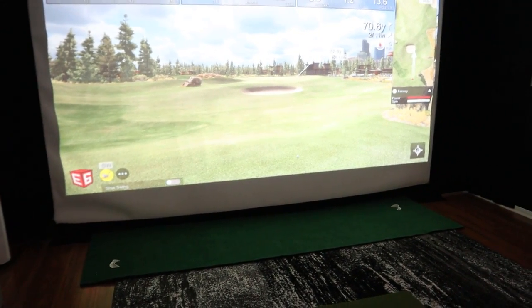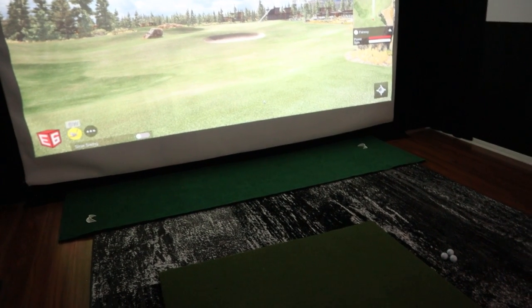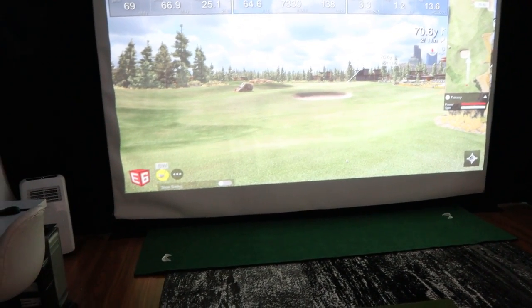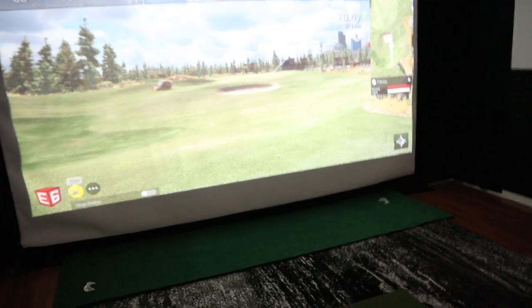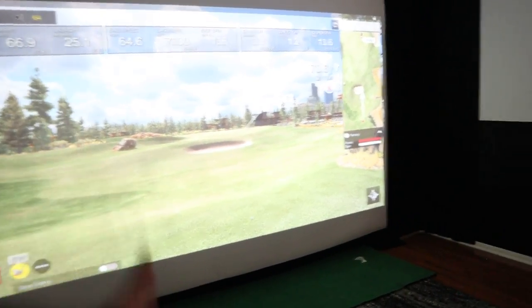If you have limited space, look into the Bushnell Launch Pro — you can get them on eBay for $2,000–$3,000, or new they run $3,000–$3,500. It's essentially a GC3 and uses Foresight software. You can also use a different software option, which I'll get to in a moment.